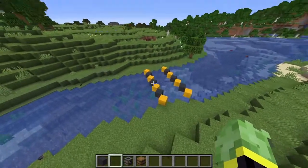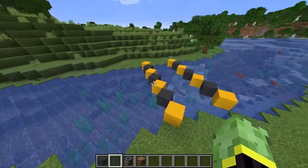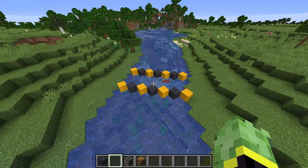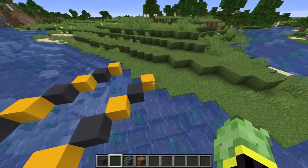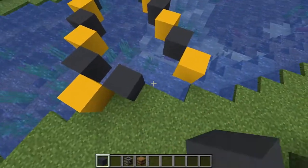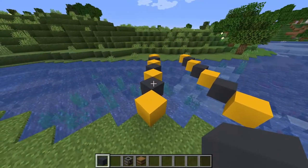To get started with our bridge design, I suggest placing in some temporary blocks so we can place the rest of the blocks on top. This design is slightly different — you may have a wider or narrower river, so you may have to adjust the length. In this case it's seven blocks long, which gets us to the edge of the embankments. We want two blocks in between each of the diagonals, which is how wide the bridge actually is.